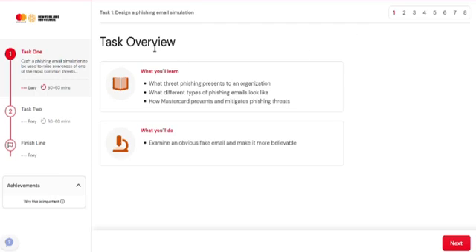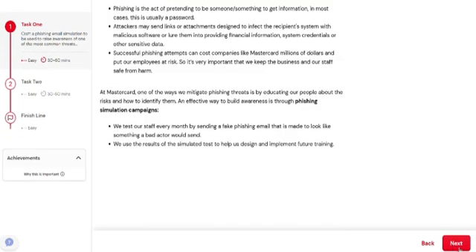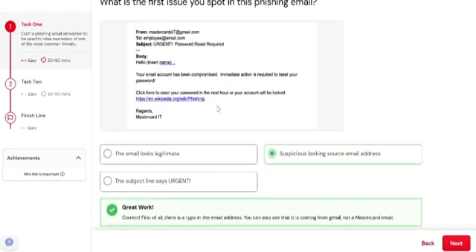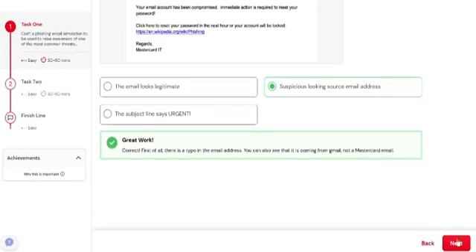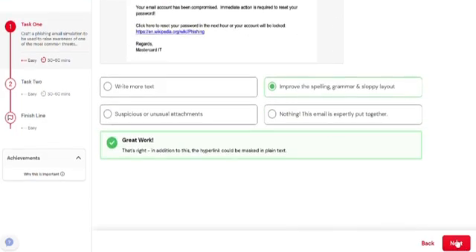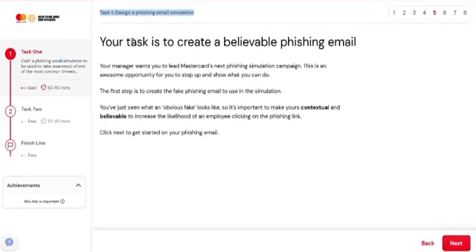Here you can see this is the task overview. In this video there is some context provided, so you can watch the video and read all the details. Task 1, as you can see, is to design a phishing email simulation. This is the first question and this is the second question.